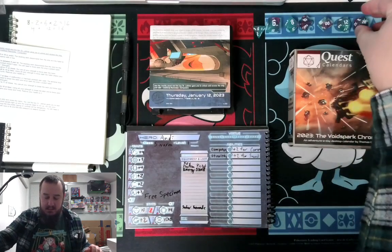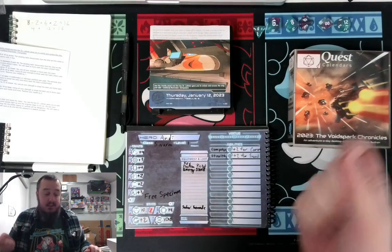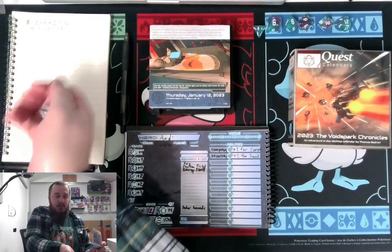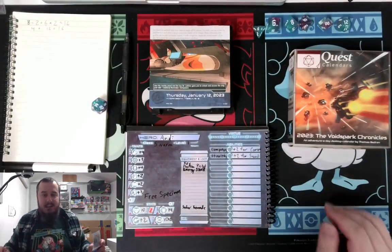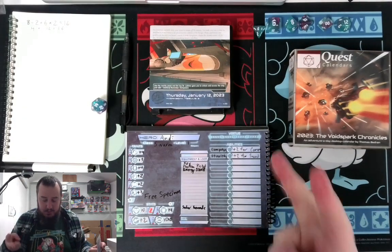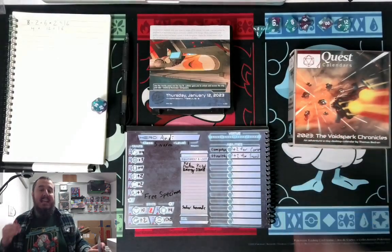Roll D20 plus intellect. Reminder: computers. So this does have to do with computers. Let's go ahead and roll that. That's 14 plus 2 for computers, so 16 plus intellect, which is 2. So we are looking at 18 total.